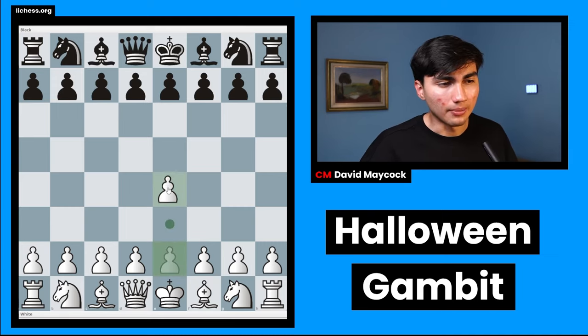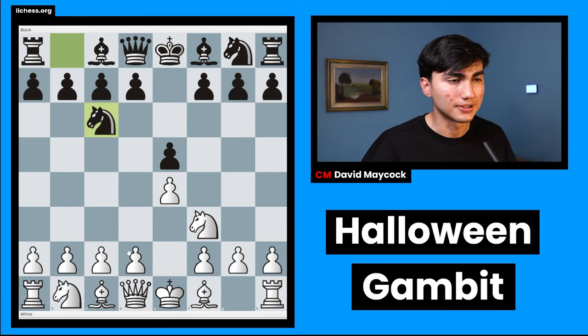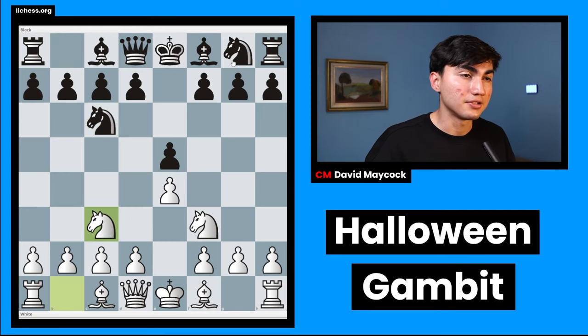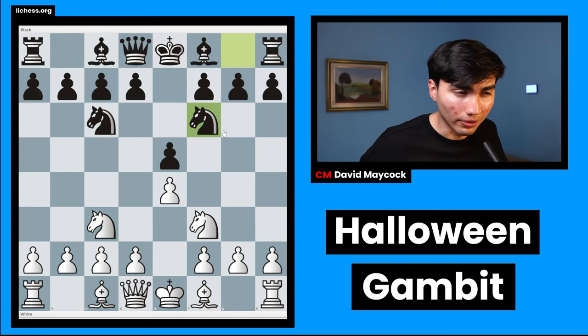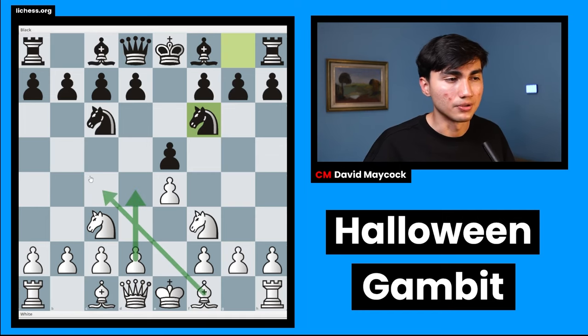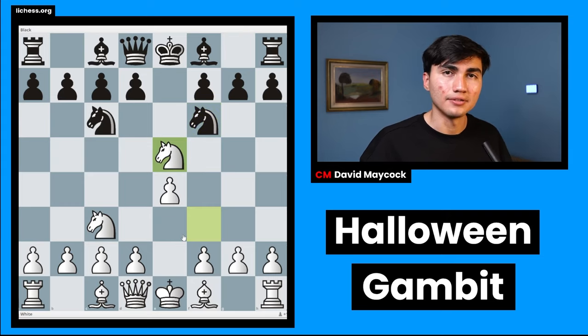If your opponent plays well and you're 2,500 above, then yeah. But if you're 2,000 below, which is very likely — no offense, that's where most people are — then this is a very good chance to surprise your opponent and make the most of the Halloween season. So, the Halloween Gambit is e4, black plays e5, double king's pawn, Nf3, Nc6, Nc3, Nf6, and just before your opponent thinks, 'oh, this guy's going to play d4 or Bb5,' you surprise them with the Halloween Gambit, which is knight takes e5.